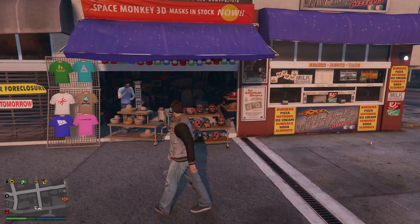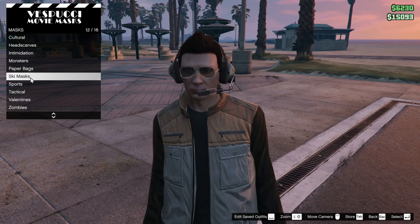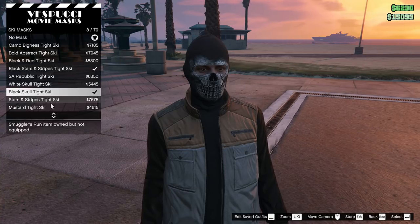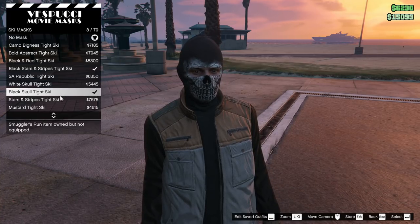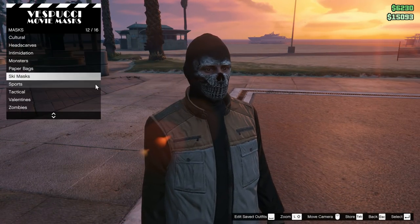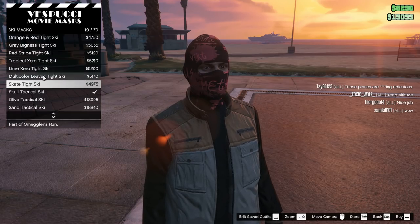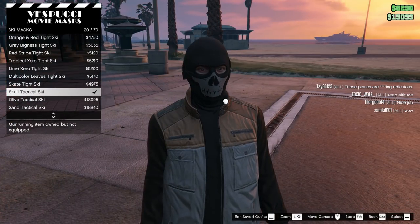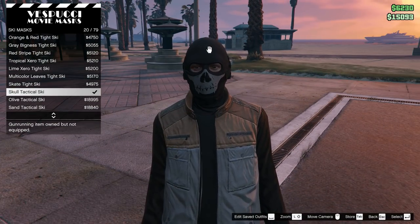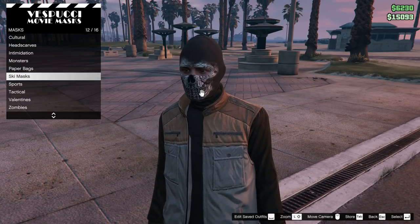You're gonna want to go to the Vespucci Beach mask store. What I use is the black skull tight ski mask, because this is the most accurate to what Keegan had. If you want, you can use the other one that a lot of people are using right now in GTA with the helmet, but this one is more accurate.